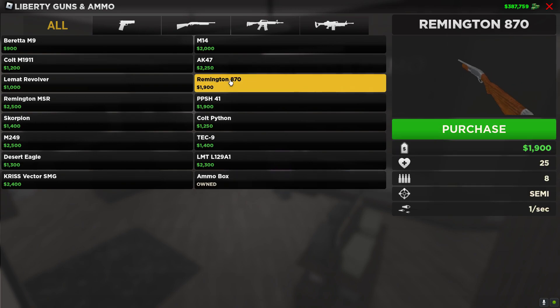The Remington 870 shotgun for 1,900. This shoots one bullet a second and does the second most damage in the game — it can one-tap headshot. It does good damage but doesn't have too many bullets, and it doesn't shoot as fast. You don't need an ammo box with this one, but you could really use one.